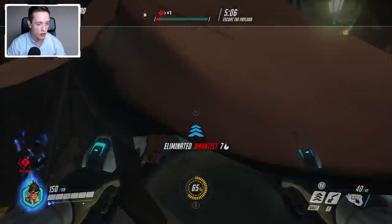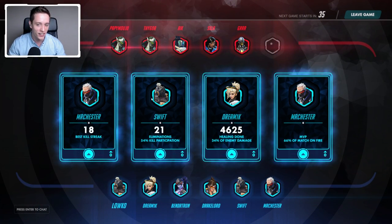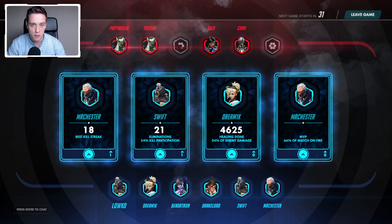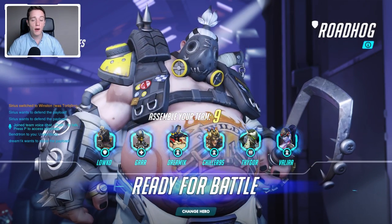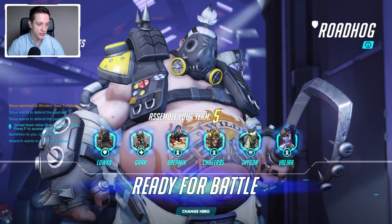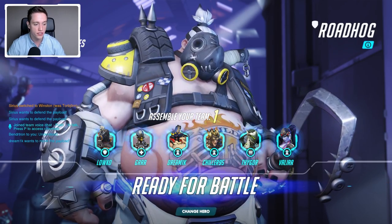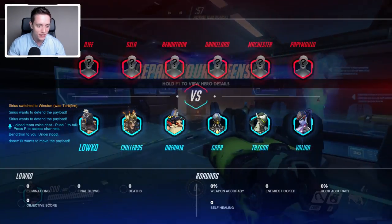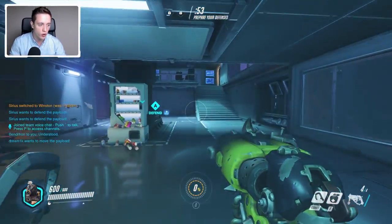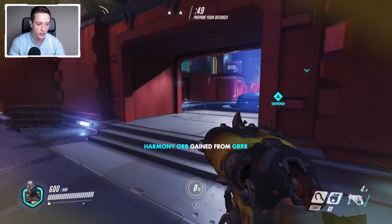Every now and then I have great games with Roadhog, and other times I don't have such great games. We actually didn't manage to show up right here with how much damage we tanked. But anyway, let's jump into game number two. This time around, we find ourselves on the defending team on Foskaya Industries. We have a very well-rounded team: Roadhog, Zenyatta, Torbjorn, Junkrat, Genji, and last but not least a Widowmaker. A nice set of defensive heroes that should allow us to actually defend Objective A just fine.